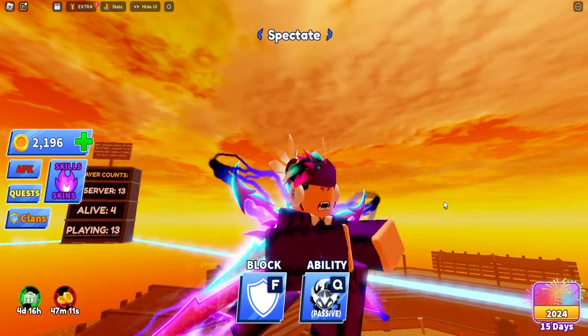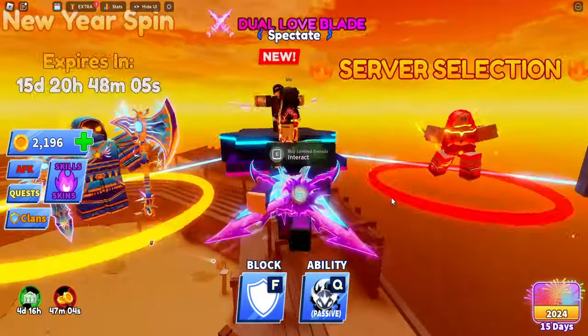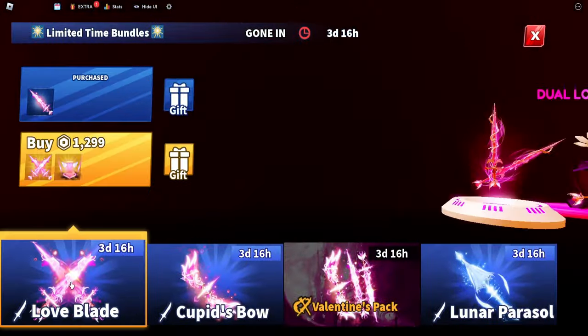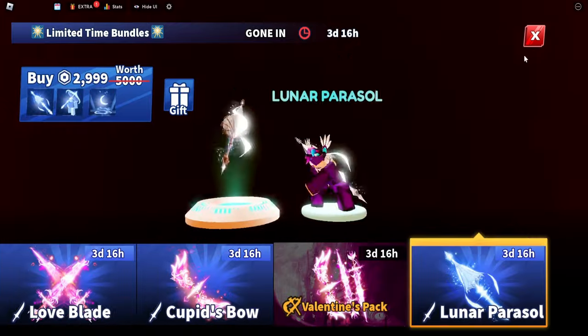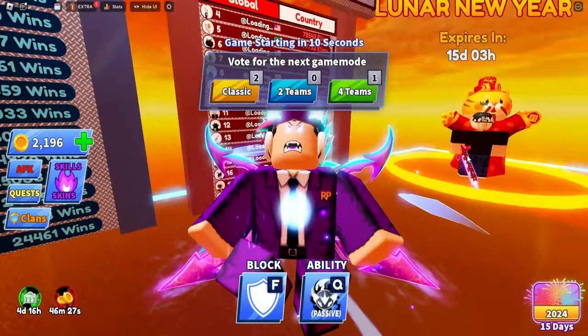There are a couple of methods, but there is one update coming tomorrow that gives you the Cupid Bow for free so stick around, you won't want to miss this. The first method is of course joining our Discord and subscribing to the channel and going to the legends, because we do giveaways once in a while for these weapons. But that's not what you're here for.